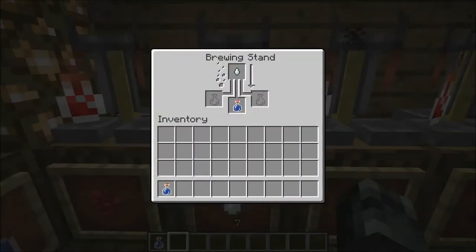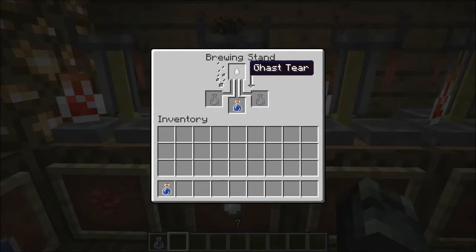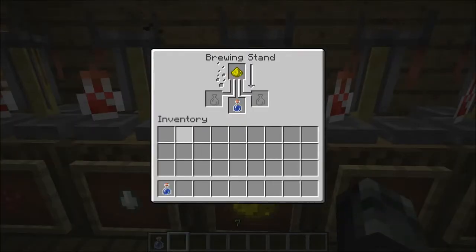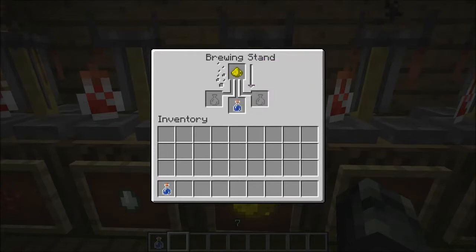Next, you have a mundane potion, which is another primary. It takes a water bottle and a ghast tear — so ghast, from the nether. Most of this stuff is from the nether, because it must be harder to get than overworld materials, and that's what makes potions so good. And this is a thick potion, which is a water bottle with glowstone dust.